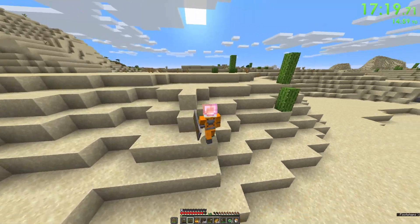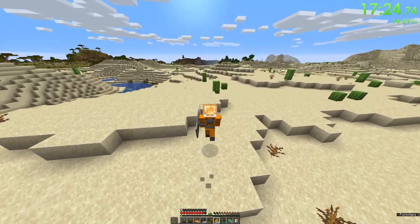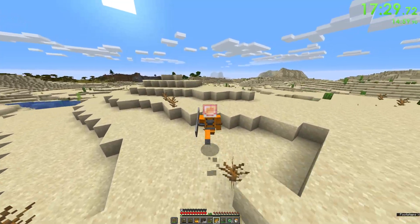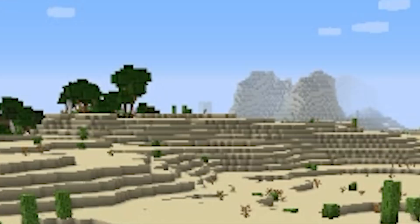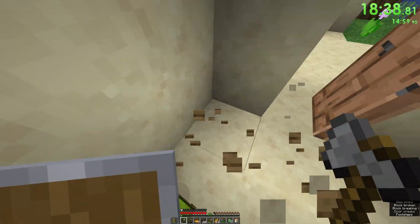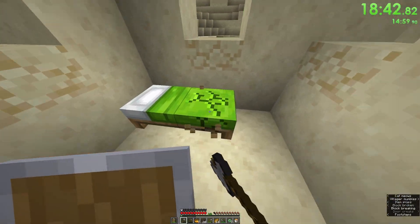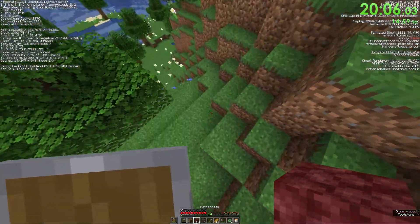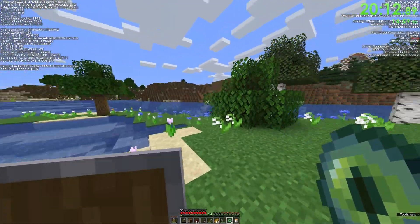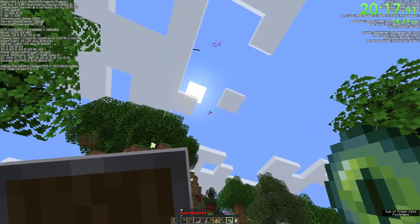One problem though — I only had two beds and I needed a minimum of six based on my one-cycling practice. So I either had to find sheep or get super lucky with a village on the way to the stronghold. Then in the corner of my eye I spotted a village pretty much on the same angle as where the eye of ender flew. I began triangulating to find where the stronghold was — throwing the eye of ender at two places not on the same line and going to the point where both eyes would have met.